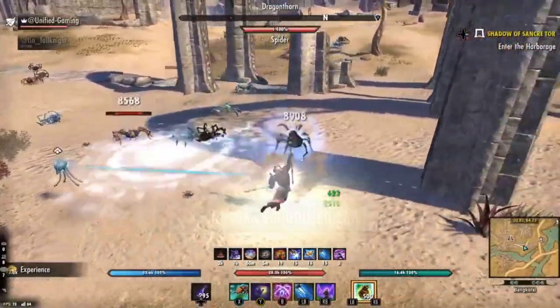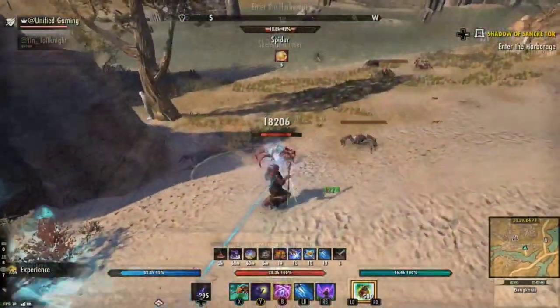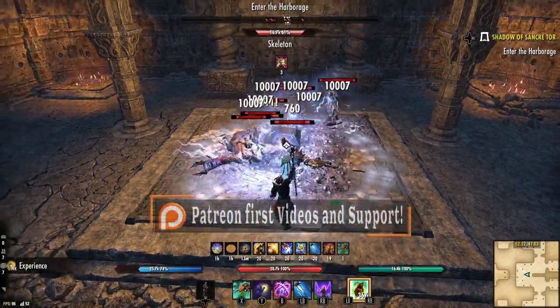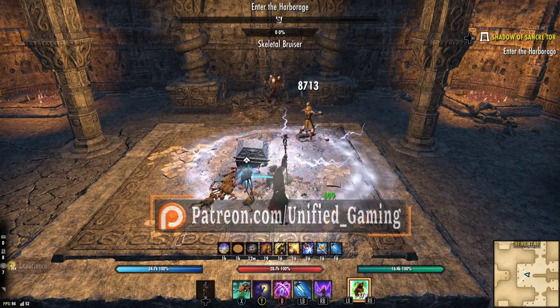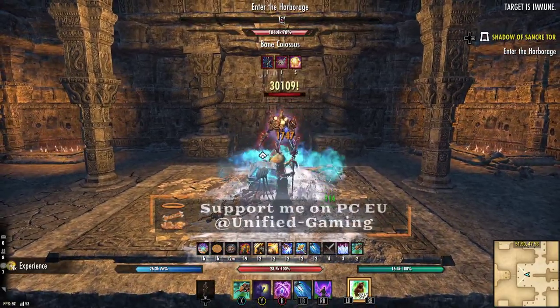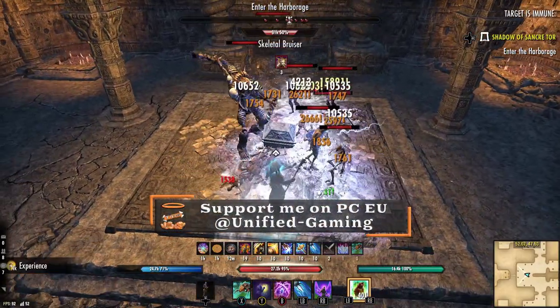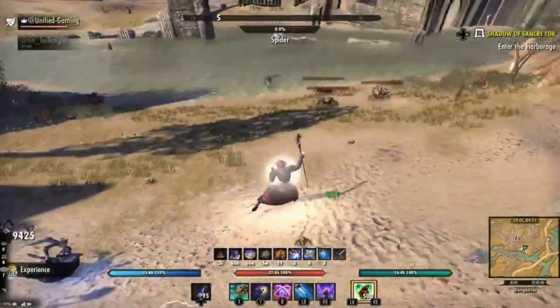This is made mainly to do overland content, so anywhere like Bancora for example, Crimson Cove, but you can also use this in some places like Skyreach, absolutely fine as you can see in the gameplay. You can also use this in normal Black Rose Prison, so the gear works for all content. I'm quickly going to show you some XP boosts that you want to get as well, because that's really important.